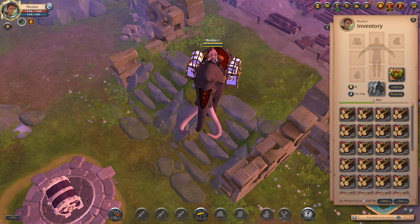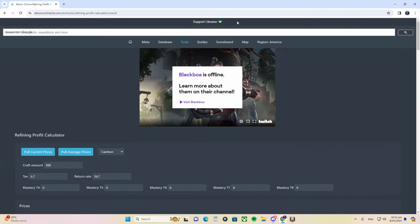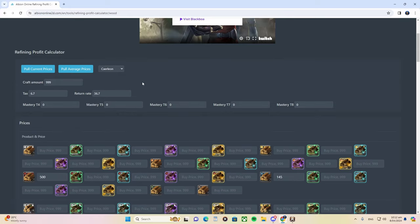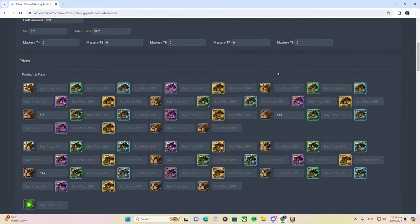For those who've been watching my past videos wondering what I use — I don't use a spreadsheet. What I do is go on Google and search for Albion 2D, also called the Albion 2D refining calculator. That's what I use to calculate my profits.